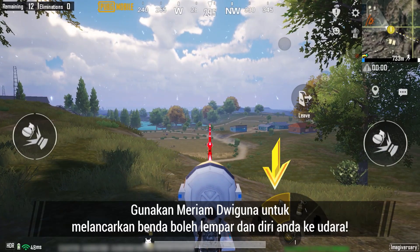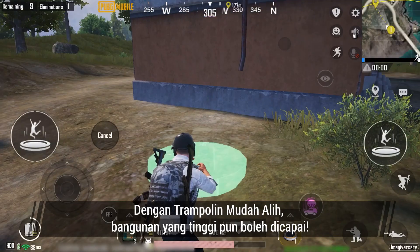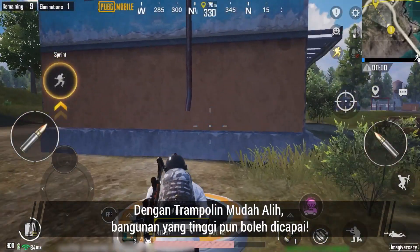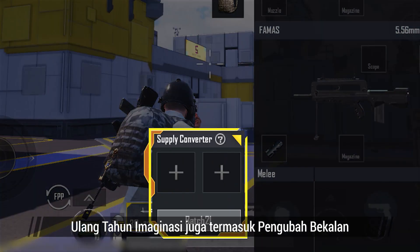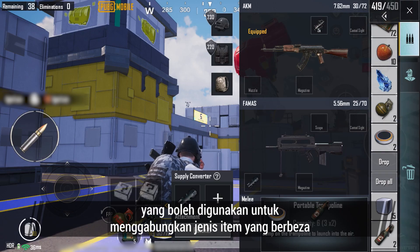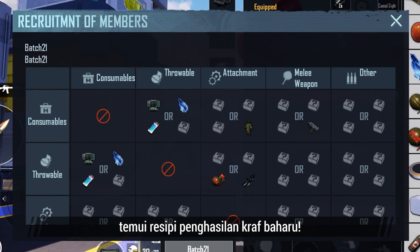Use the dual-purpose cannon to launch throwables and yourself into the air. With the portable trampoline, even tall buildings are within reach. Besides these items, Imagiversary also includes a supply converter that can be used to combine different item types. So explore for yourself and discover new crafting recipes.